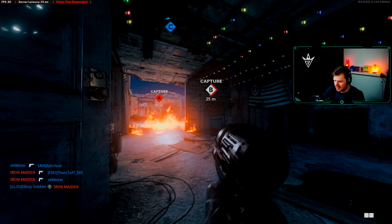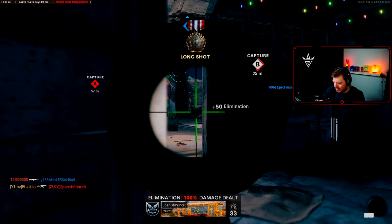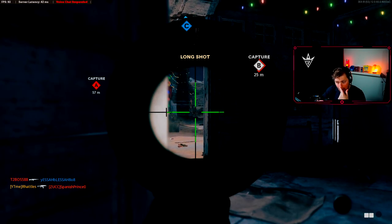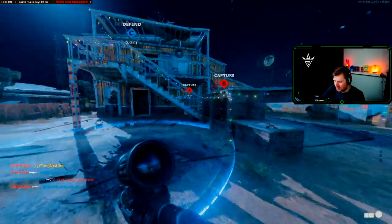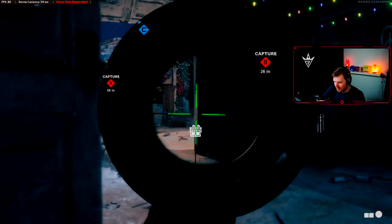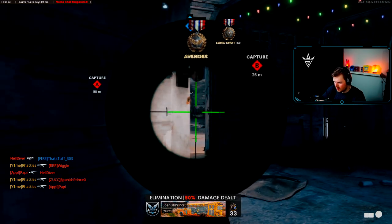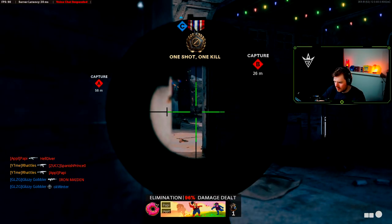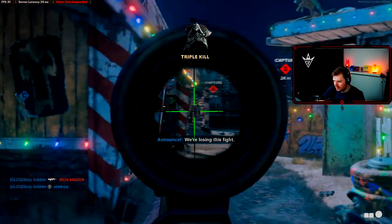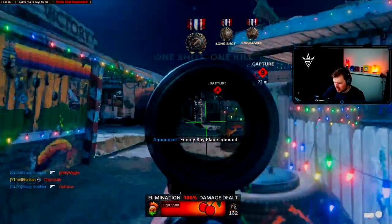We'll run down here into this spot and just wait. There we go — long shot, boom! First long shot. Certain weapons are actually one-shot across the map all the time; the Milano, for example, is a very good one. There's another long shot. Another kill — let's wait for them to poke. They don't always poke, but here's another spot you can use. There's another long shot.